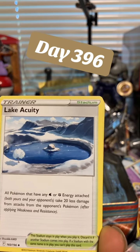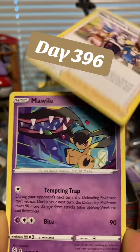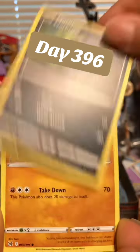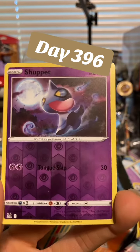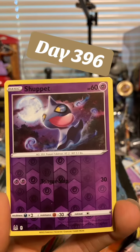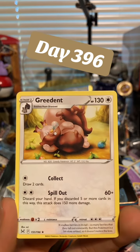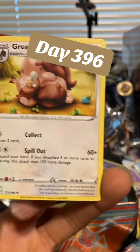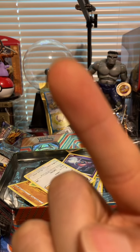We've got Lake Acuity, next up Porygon 2, Misfortune Sisters, Murkrow, Raihorn, Wormhole. The reverse is a Shepherd, and please Orangees, please — can we end on something good? We've got a Greedant rare, not even a holo, just a Greedant rare. But as promised, here is your code card — right here.